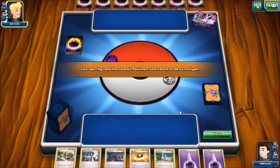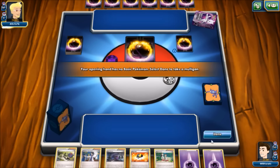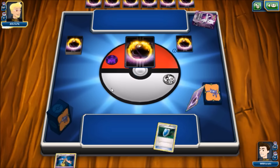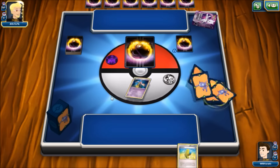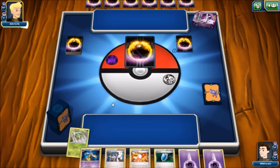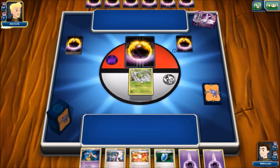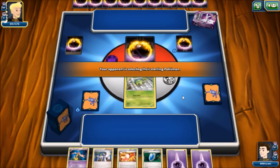The opponent has Sableye sleeves and deck box, and we have our Mega Absol coin. We mulligan once, then again, and again — three mulligans total before finally getting a basic. We end up starting with Spinarak, not exactly the first choice, but with only six basic Pokémon in the deck, what are you going to do? The opponent draws three additional cards.